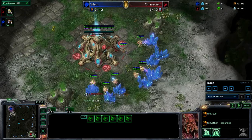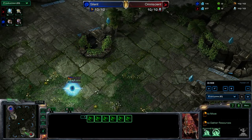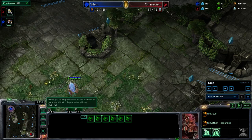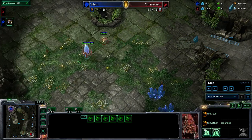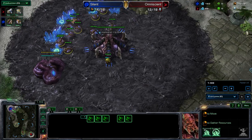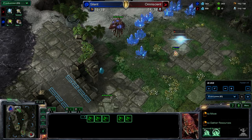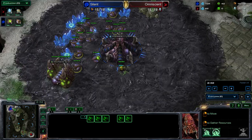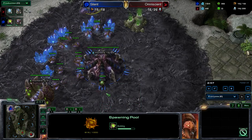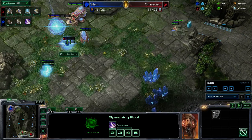I decided I'm not going to go for some funky fast early game, mid game kind of pressure. Play out something a little bit more standard. I'm going to go for my Forge Expand, which I feel very comfortable doing. It's not like I'm going to go and do any punishing or anything. I see him go for a Gas first, even before a Pool. I'm not exactly sure about that, so I'm just going to block his hatch and return home. Not too worried. Pool's going down for him. Getting my wall up, getting my cannon down.